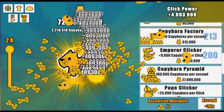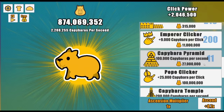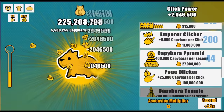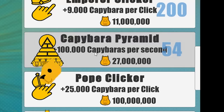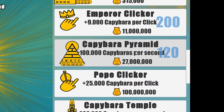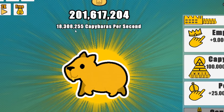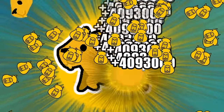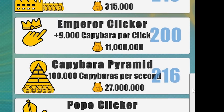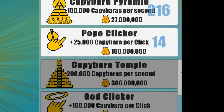We're gonna make every other animal go extinct except for capybara — who doesn't like that plan? Now I can get the capybara pyramid, plus 100,000 capybara per second. It costs 27 million. So now I'm making 5.5 million capybara per second. If I run the auto clicker I can get to 1 billion. I'll put all those capybaras into our pyramid — it'll take us all the way up to 2 billion. We are now breeding 18.3 million capybara per second. Oh, the pope clicker — it costs 100 million. I was only able to get to level 14, so the game's getting really expensive.